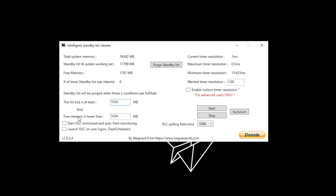Set 'The list size is at least' to 1024 MB. Then set 'Free memory is lower than' to half of your total system memory — for example, I have 16 GB of RAM so I set it to 8096 or 8000. Set the wanted timer resolution to 0.50 and make sure 'Enable custom timer resolution' is checked. Set the ISLC polling rate to 1000. 'Start ISLC minimized' and 'Launch ISLC on user login' are optional — check them if you jump into games right after starting your PC. Copy all these settings and click Start.